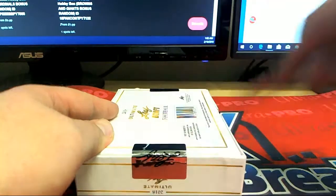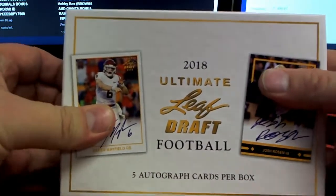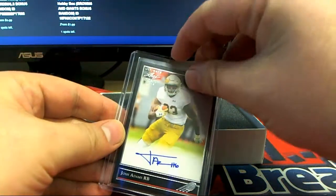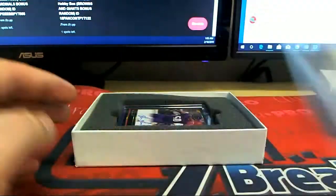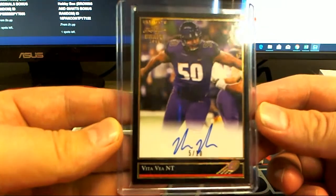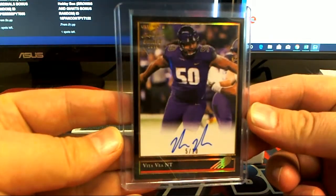Let's see some monster cards. First one here is Josh Adams — nice one there, Black Border. Josh Adams. Villa right here, nice 5 of 10. Wow, that's smoking. 5 of 10, Black Border. Outstanding.